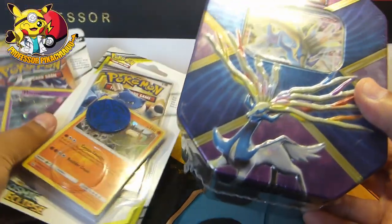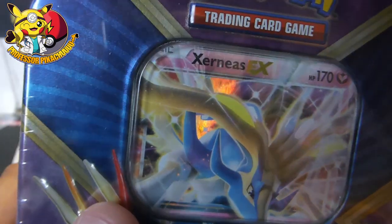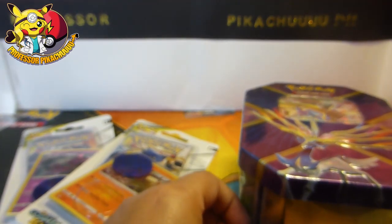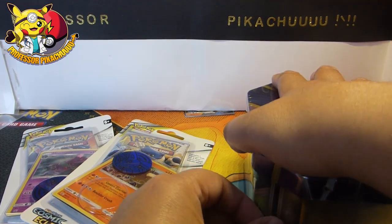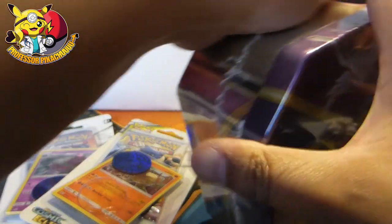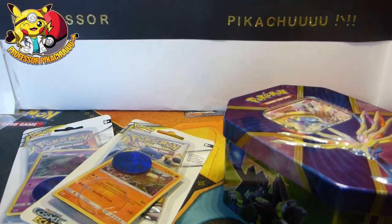Guys, welcome back! Today we are going a bit old school — a Xerneas EX box. I don't think I've opened one of these up before. I managed to get this a while ago and just haven't opened it. But then just to get back up to speed, we've got some Cosmic Eclipse because I'm still chasing that Charizard card. Let's open this up and see what we get.